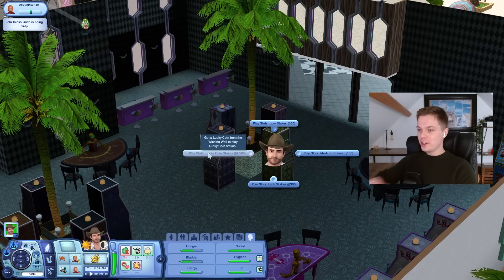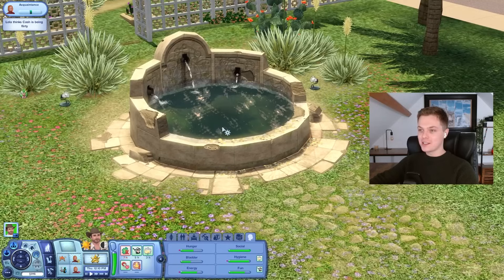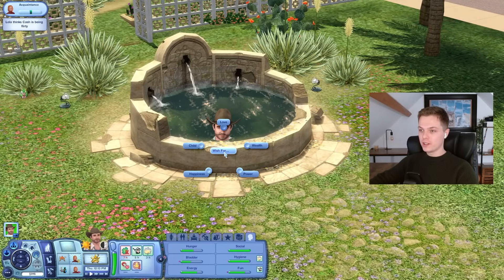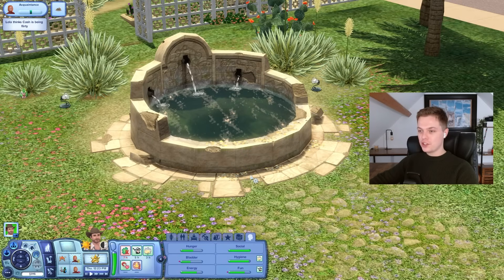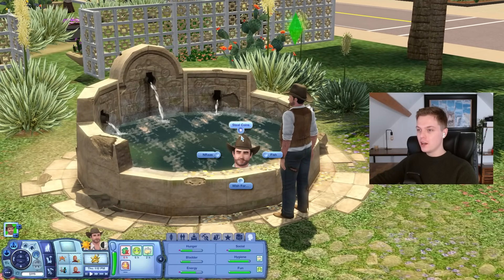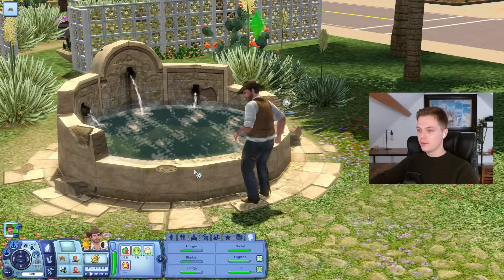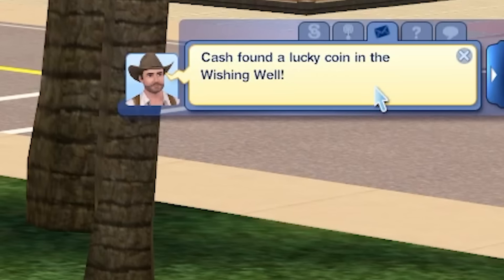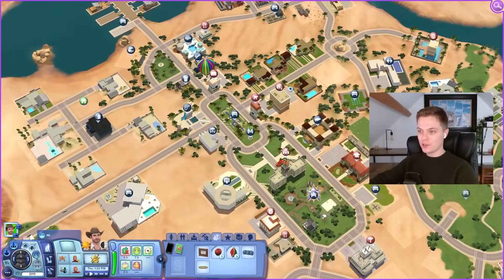Anyway, I think it's time for high stakes. What's this one? The lucky coin stakes — 'get a lucky coin from the wishing well to play lucky coin stakes.' I might as well try it again; I tried about 20 times last time. Steal coins or wish for something? I'm gonna wish for power — I don't know what it means but I'm gonna wish for it. Cash wished hard but nothing special seems to happen. Let's just steal coins then. Cash found a lucky coin in the wishing well and now I've got incoming aces — a lucky coin brings lucky aces.